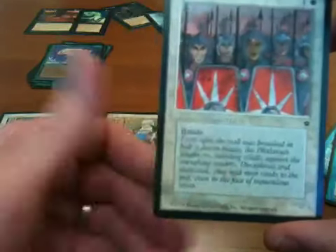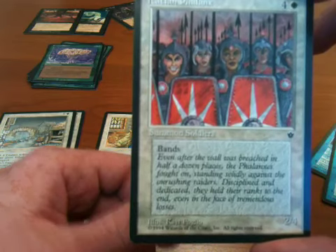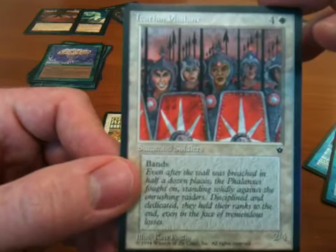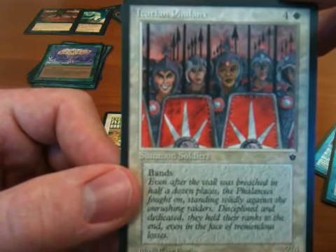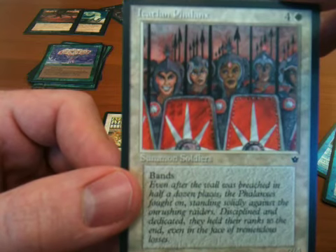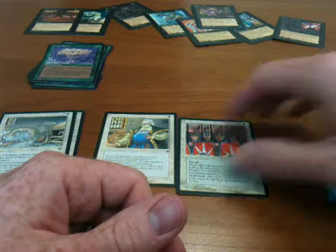Moving on to white: just a quick note on Icatian Phalanx. This is an illustration by Kaja Foglio. It's pretty obvious now, but back in the nineties, all my male friends and I always had a debate as to whether all of these soldiers in this picture are actually female. And I think it actually is pretty clear that they are because they're all wearing makeup. Nice little feminist message from Kaja Foglio.